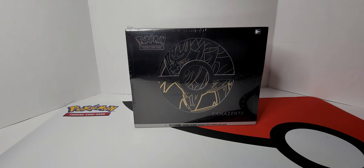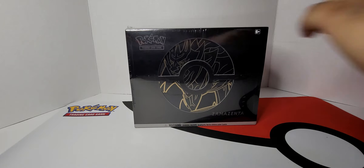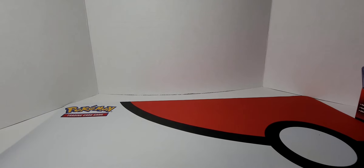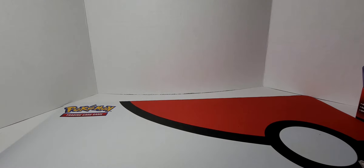We opened the Sword in a previous video, and now we've got the Shield. This is the ETB Plus. We're probably going to look and see if anything's different. I'm going to unbox it off-camera. I'm 90% sure that the dice are reversed, so the numbers are gold.